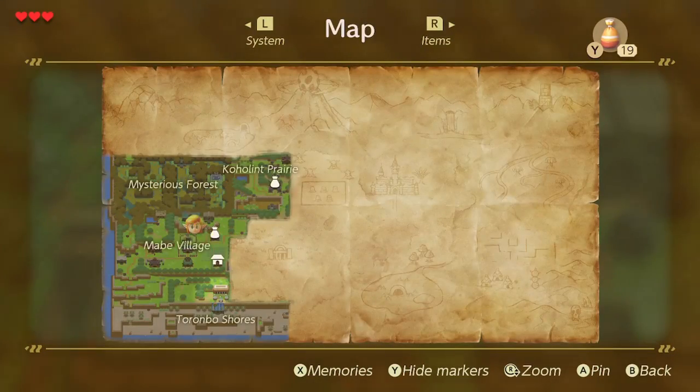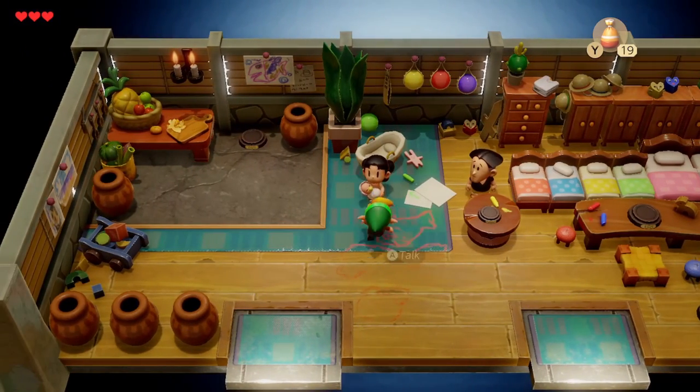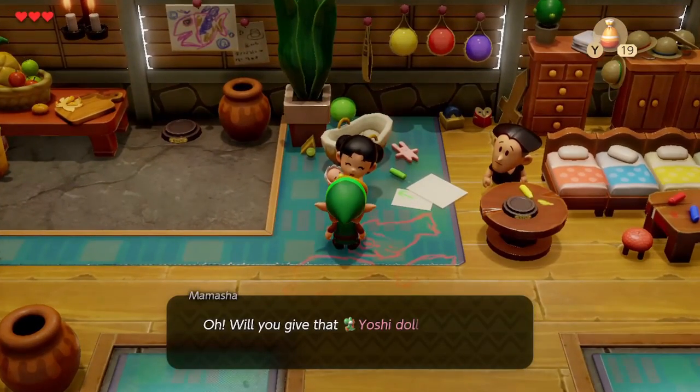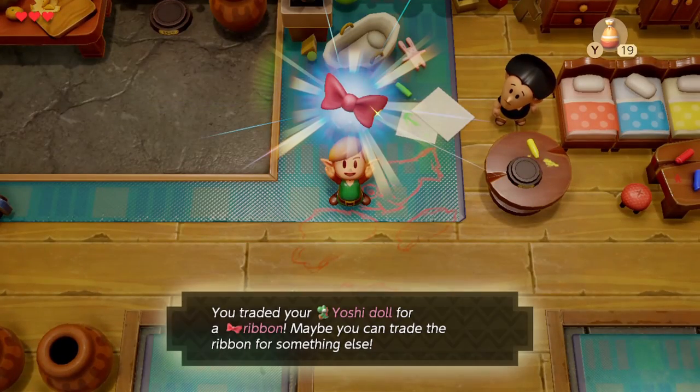The first trade is going to be in the village as well. You'll go into the house with the two front doors and trade it to the mom whose name is Mama Shaw — kind of weird, but whatever. We're going to trade her the Yoshi doll for the ribbon.